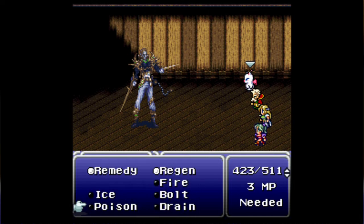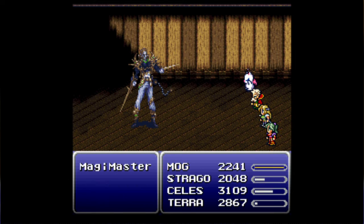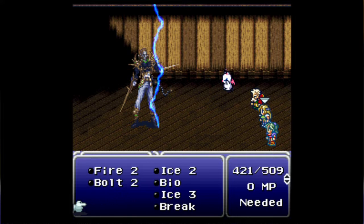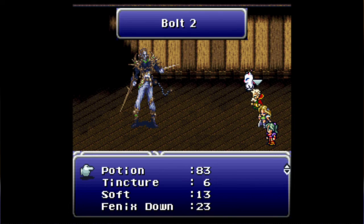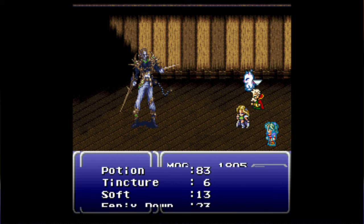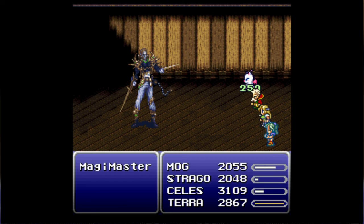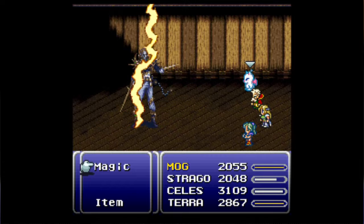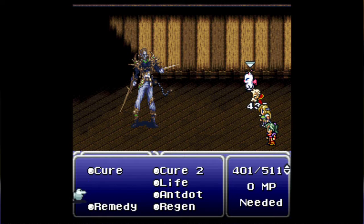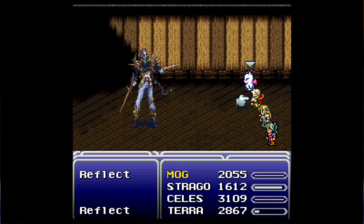I kind of glossed over last episode. All I really said was we need to watch out for his attacks. You can take this normally using standard magic, but be forewarned — he will change his weaknesses with Wall Change every now and again, so keep that in mind and scan him whenever he does. For a slightly easier time, just use berserk on him so he only hits you for around 300 to 500 health per attack, while you deal out a good amount in return.